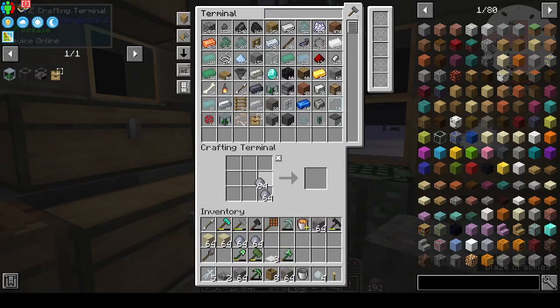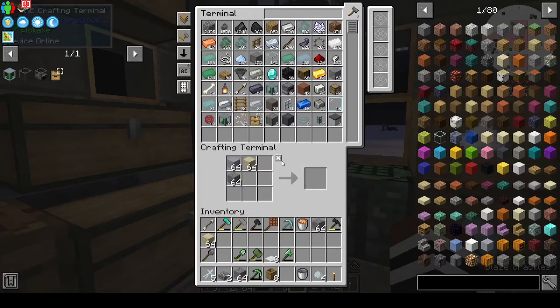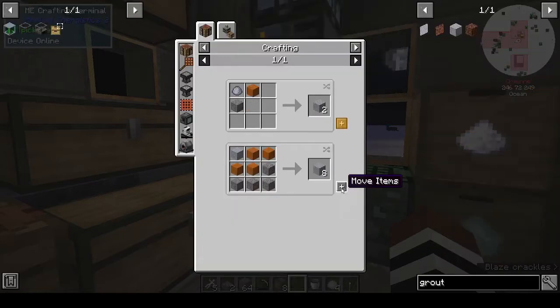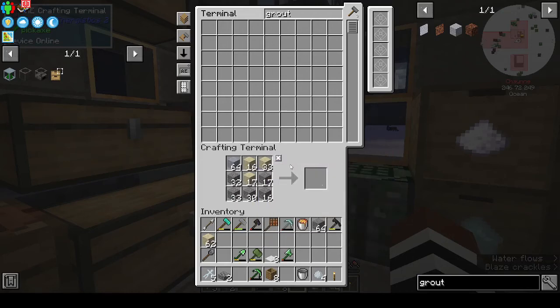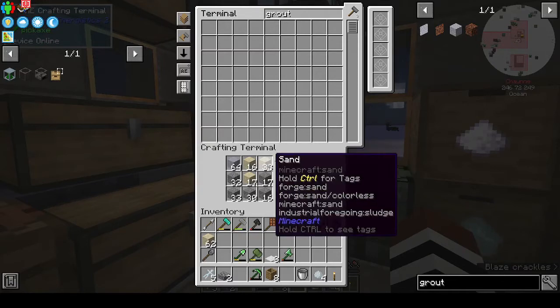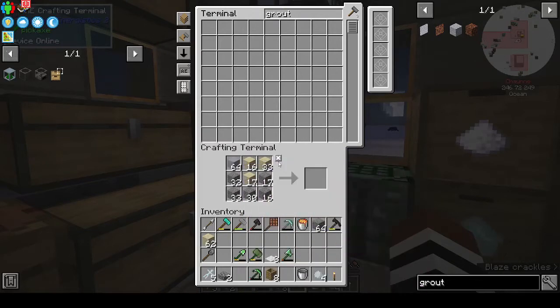I don't know why I thought that was gonna work - maybe I didn't think it was going to rise up above. Because I think basically I put in the clay, gravel... is that not grout? What is grout - is it just the balls? Okay, it's not shapeless - I thought it was shapeless. All right, let's do this again. That's still not right - I don't know why it's not working. Clay and gravel... ah, this is not my day today.